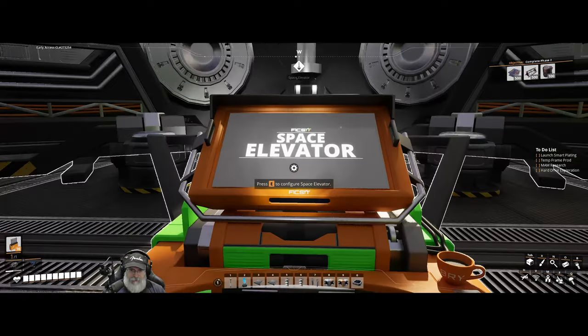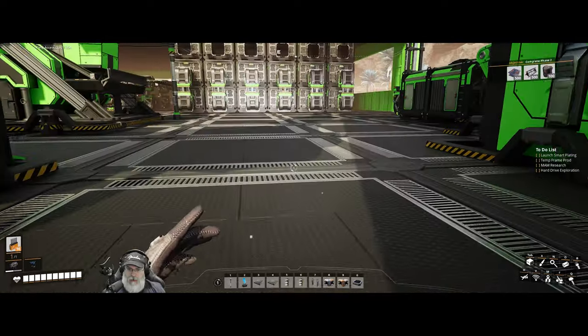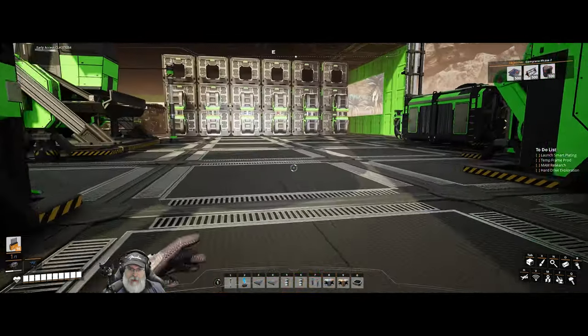Now we have to make 500 smart plating for the next tier. Yeah, this exponentially increases for tiers five and six. I almost certainly will not be doing that here - we'll do that at our newer factory. For those of you who don't know, this is a lot more than it might have first appeared to make all this stuff.